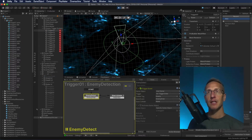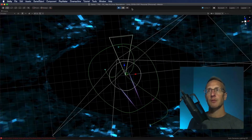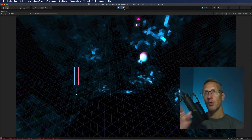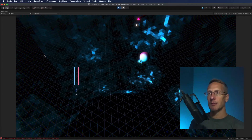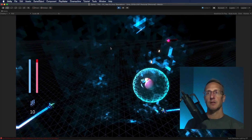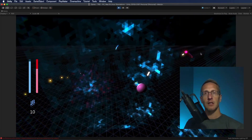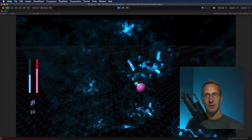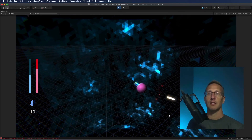Here we can see my pie piece and I'm detecting when an enemy is going to enter it. Let's maximize the game and hit play. Here we have the game — I've got this enemy that's a torpedo bomber and it just circles the planet. I also have other enemies spawning around, but I'm mainly detecting this guy. As he rotates around, he's hitting those triggers and there's a piece of the UI animation that fires off. As he moves around, there's the next one.